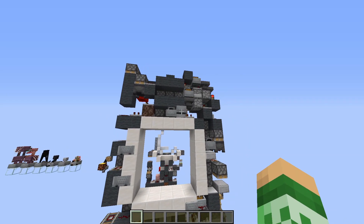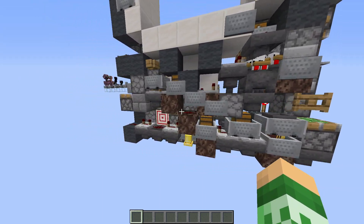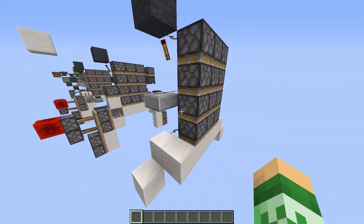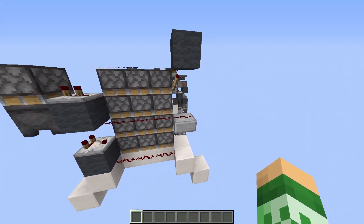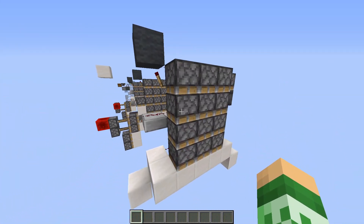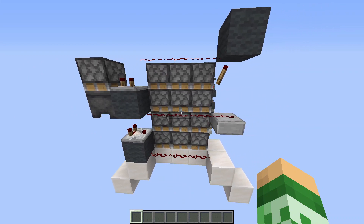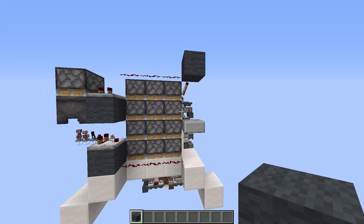We're going to start with the top because it's quite a lot simpler than the bottom, and then we'll go on to the mess of entities and everything that is the bottom circuit. The main thing that drives the top is this very simple burnout circuit. It just consists of a burnout, dust, and a piston that powers along. I'm not going to be explaining the inner mechanics of this because, quite frankly, when I'm building these burnout circuits or taking someone else's, I don't actually really understand what's going on. But what I can do is show you in slow motion what this does.